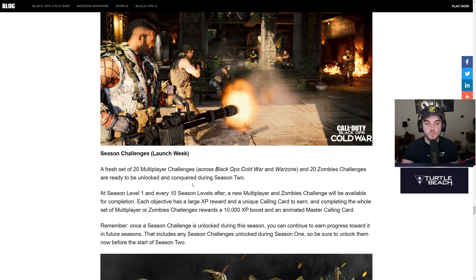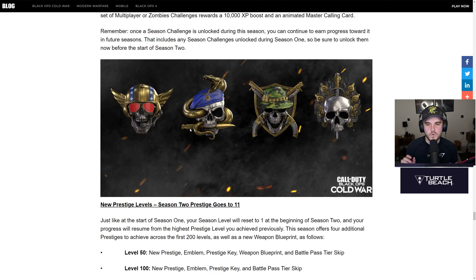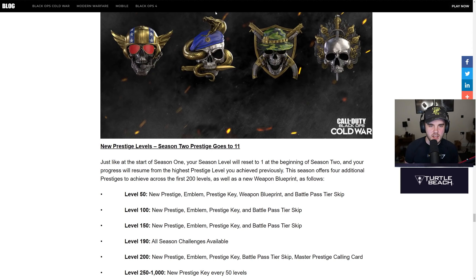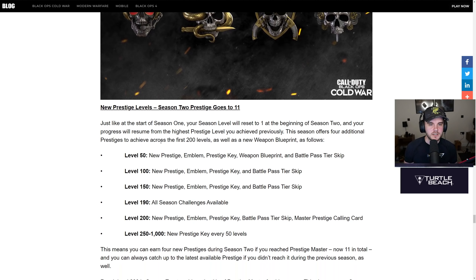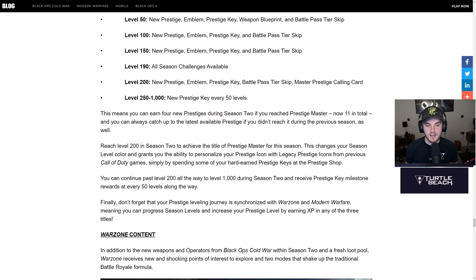There's a fresh set of 20 multiplayer season challenges, same as Season 1, which are a good way to earn experience and unlock some cool calling cards. Here are the four new prestige icons — let me know which one you think is the best down in the comments. I'm personally going to go for the snake head — that looks really cool — though the helmet one is also great. Effectively the same as the previous season: up to level 200 to get the master prestige calling cards, with four new prestiges.